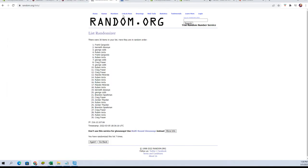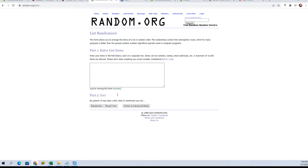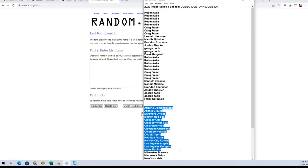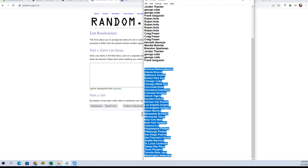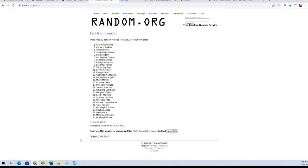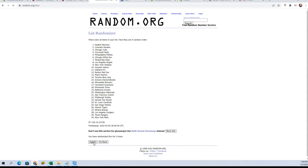All right, fresh randomizer and our teams — and then back to the nationals. Again seven times: one, two, three, four, five, six, and lucky number seven.